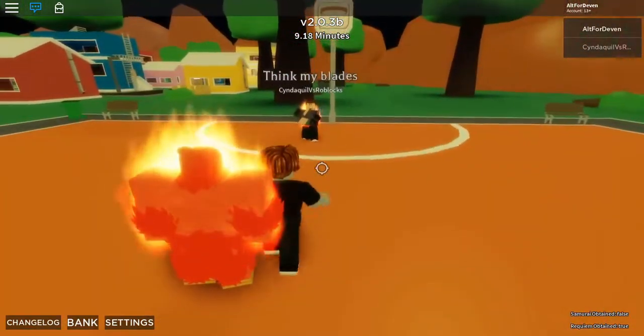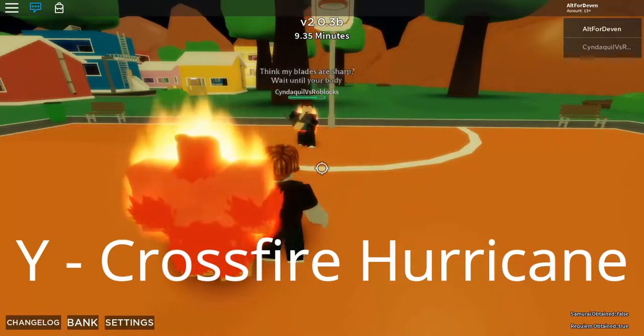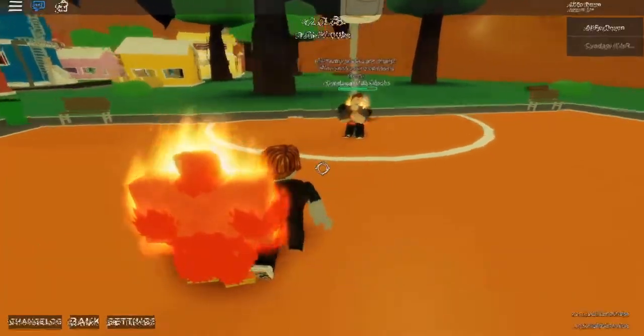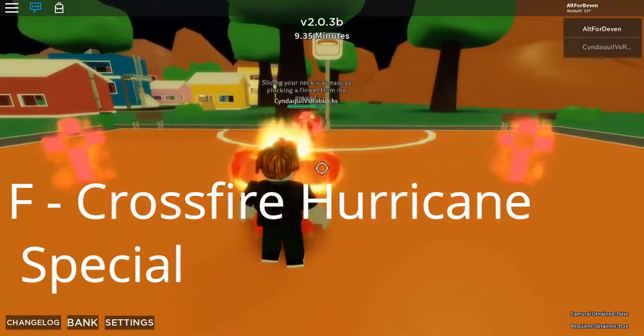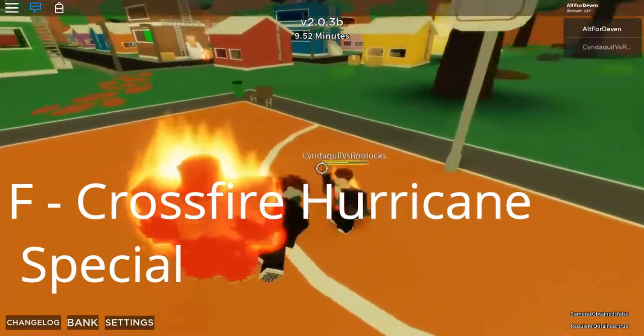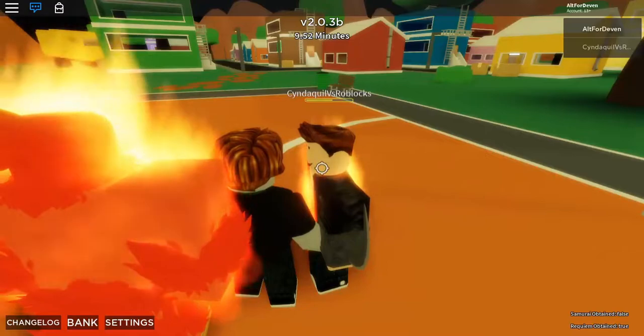The next move is Crossfire Hurricane, you press Y. It actually does quite a bit of damage for a Y move, so I'm surprised. The next move is Crossfire Hurricane Special, you press F, and it fires three Crossfire Hurricane things, which also do burn damage. The burn damage actually does quite a bit, which is pretty cool.